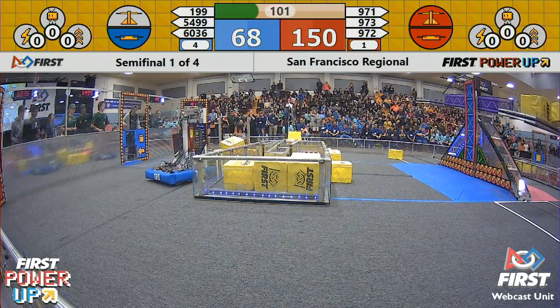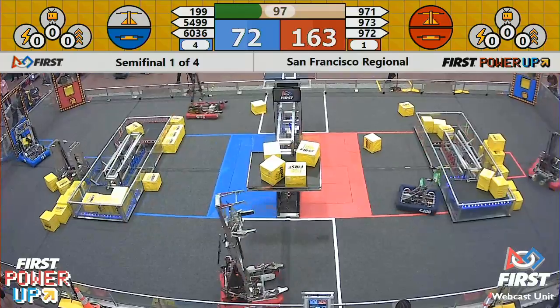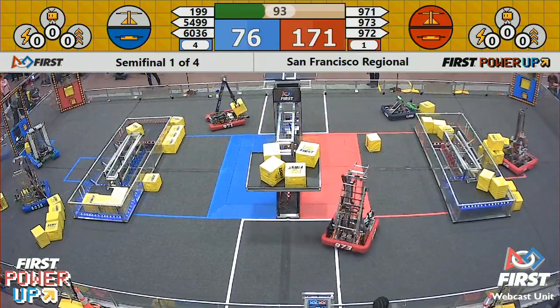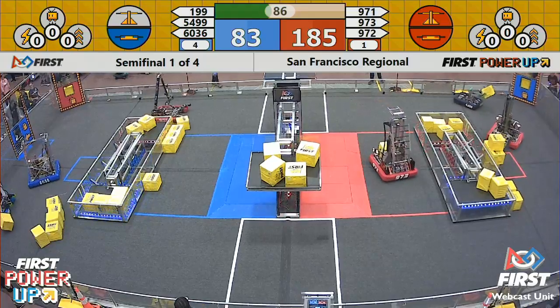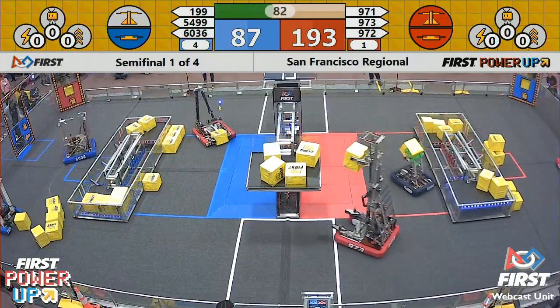Meanwhile, Deep Blue is pounding those power cubes on their switch to maintain positive control — that's all they need to do. They're also getting cubes over to their human player to use for power-ups. Powers are going to be needed if the blue alliance wants to make it through. A minute and a half remains; red alliance has plenty of power cubes in their switch as well — identical numbers on both sides.